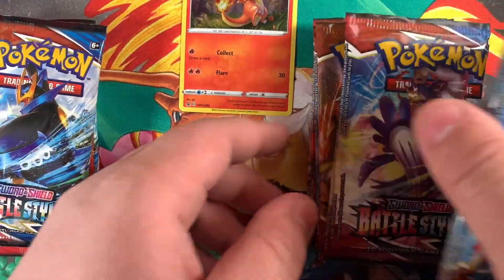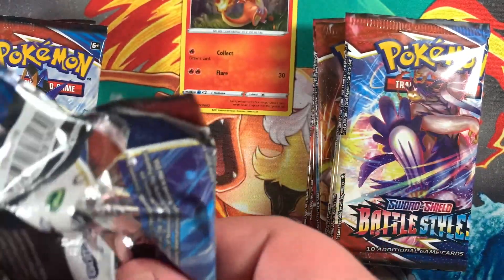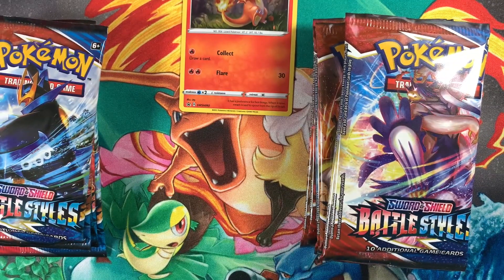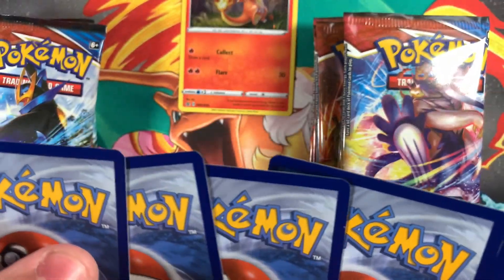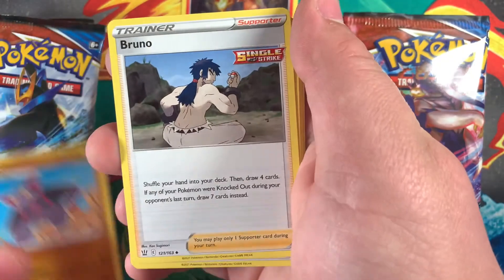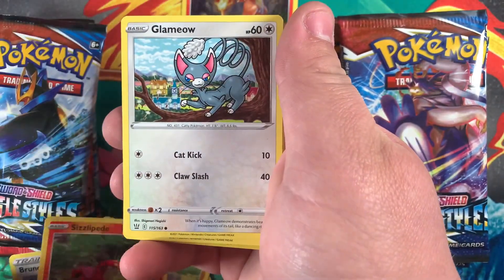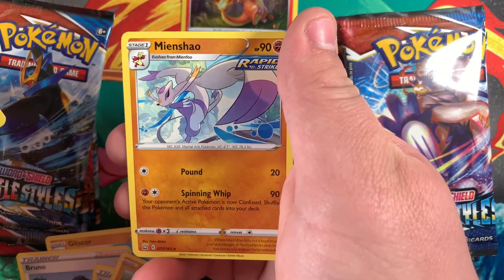Let's start with the boosters in the ETB first. I think it's four — let me check. Code card. Energy. Bruno. Bruno. Mustard. Chimeco. Onyx. Sizzlepede. Lemu. Slowpoke. Carvanha. Minshew.